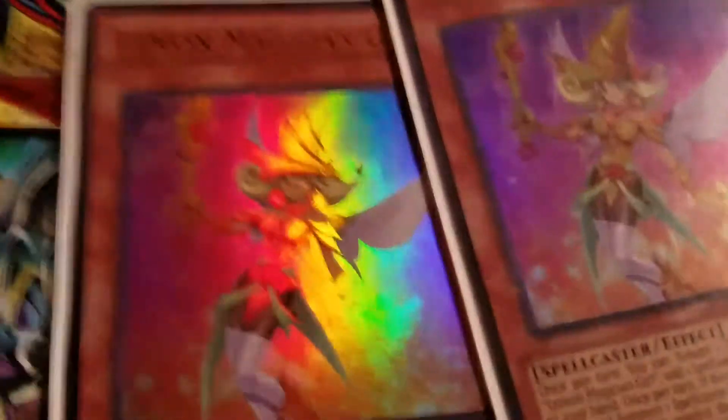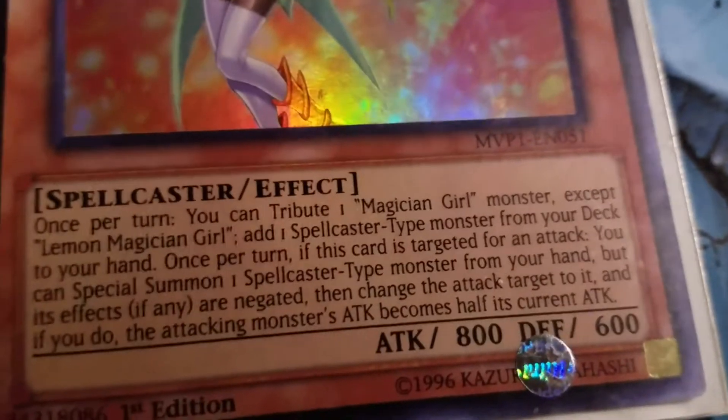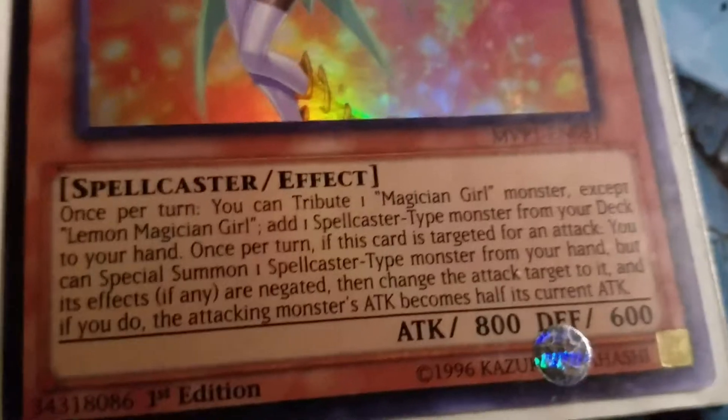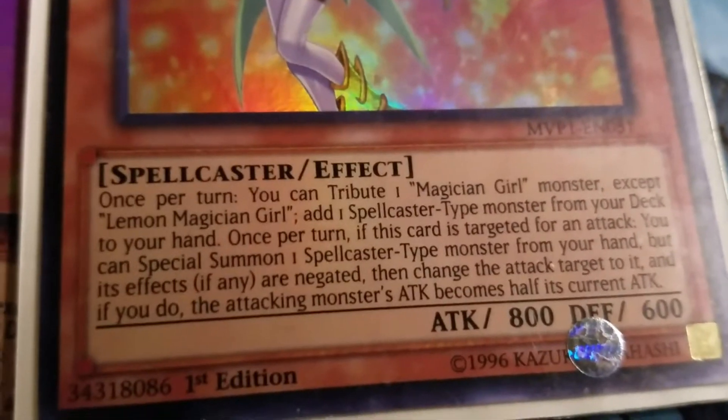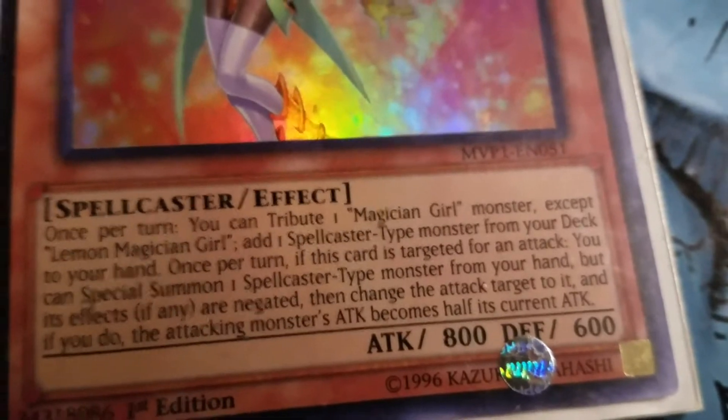I run double Lemon. It cuts the attack points of your opponent's monsters in half. You can review Lemon's effect if you want — feel free to pause the video and look at the effect. Just keep Lemon at two. It's very standard.